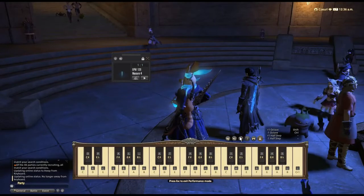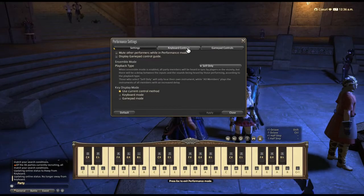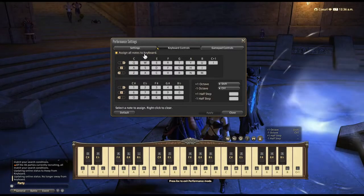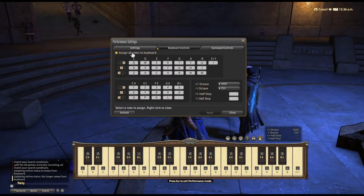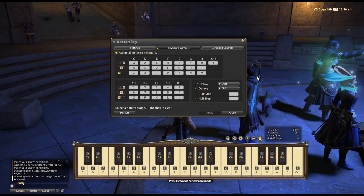The last thing that you need to do to be ready is to change the keybinds in your in-game settings. Go to the bottom right and click on the gear, then go to the Keybind Control tab. Once you're there, make sure you tick the box that says Assign All Notes to Keyboard. After that, fill in all the keybinds like they are here on my screen. I'll give you a second, but pause if you need to.